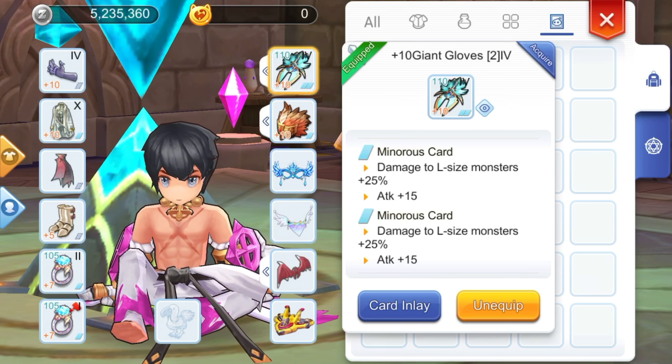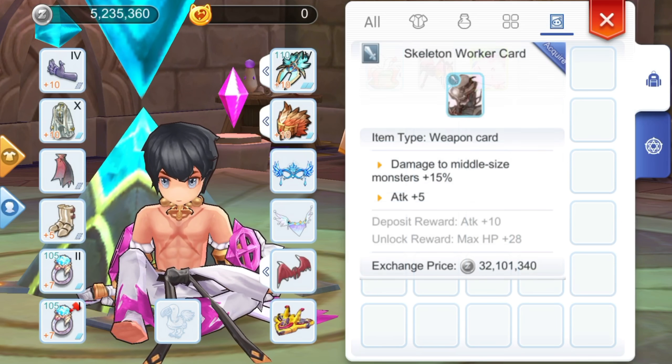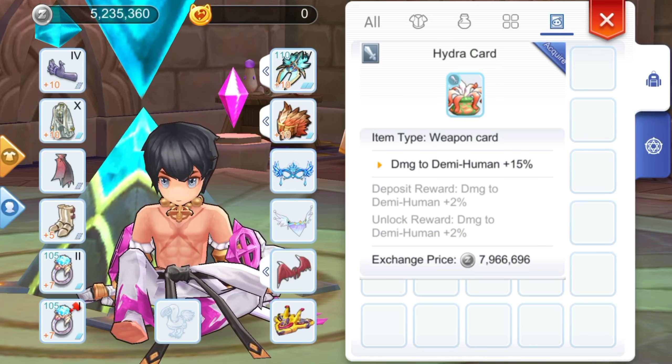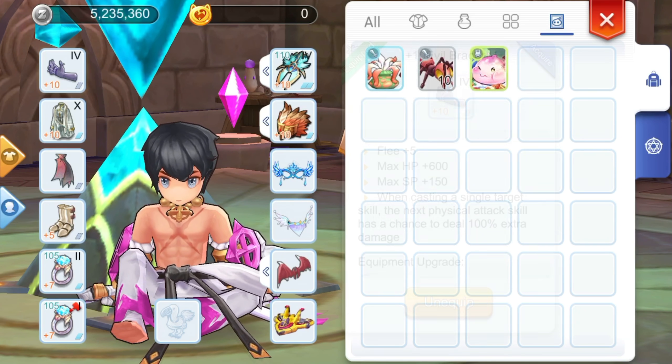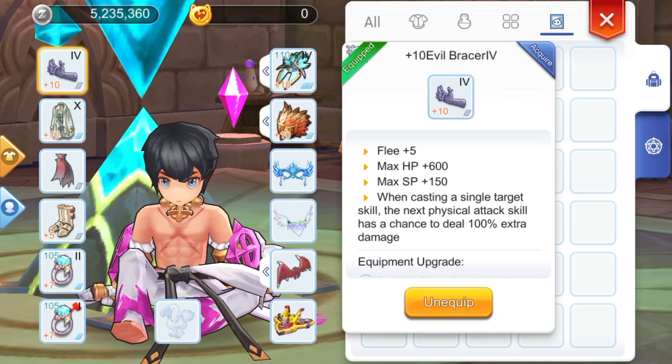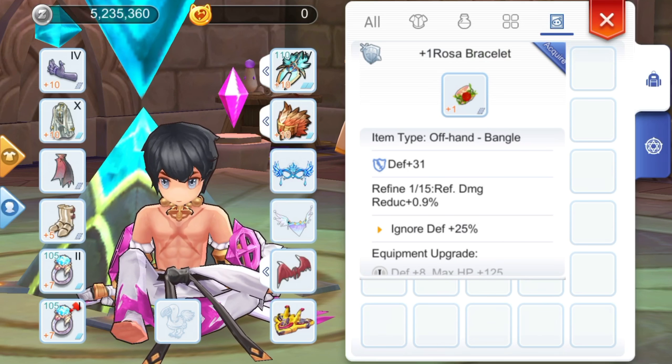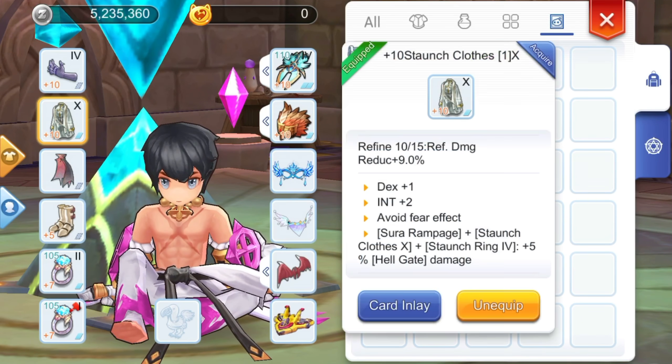Note that if you'll primarily be using Hellgate or Finger Offensive, depositing a third Minorous card would give plus 50% ignore defense. For middle sized monsters, the Skeleton Worker card would be ideal. For PvP, you may use the Hydra card for additional damage against the Demi-Human race. For the offhand, get an Evil Bracer for additional 3% max HP and SP. Refine it to plus 10 and level it up to tier 4 for additional 5% melee attack. As an alternative, you may also opt for the Rasa Bracelet for plus 25% ignore defense.